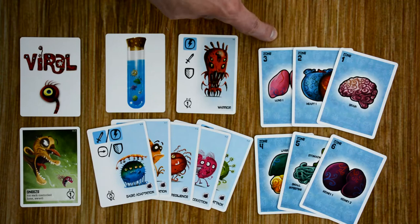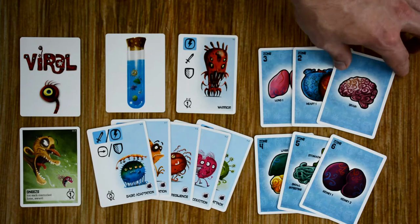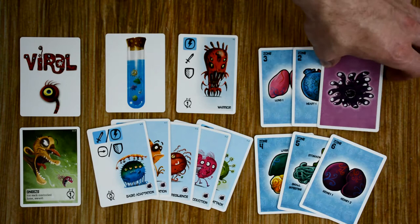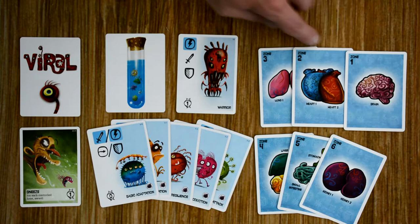Each player will also have six zone cards, one for each of the zones, and each card's back corresponds with the player's color and virus they chose. Each of these cards also gives the breakdown of the different organs in each zone. For example, zone one consists of just one organ — the brain — but zone two consists of two organs, heart one and heart two.